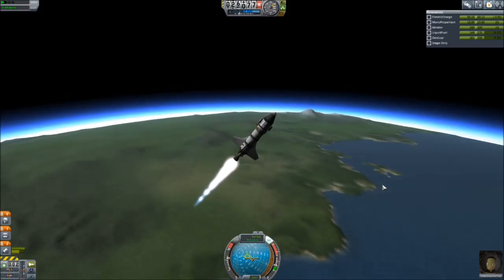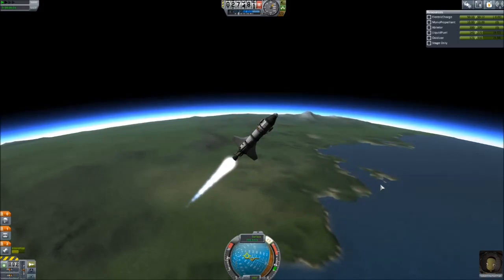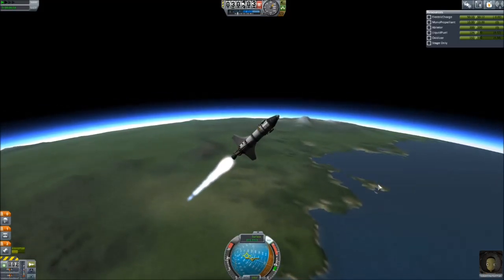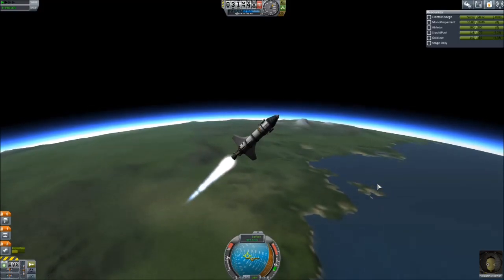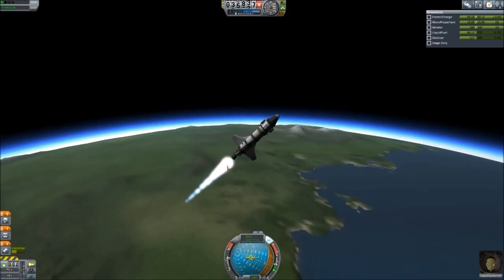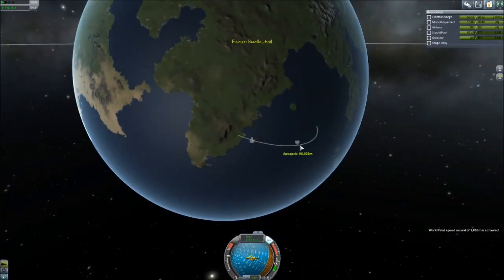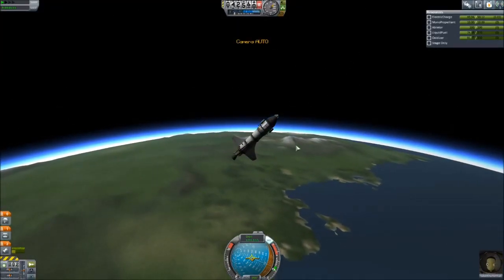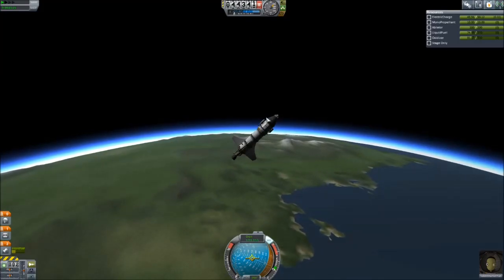I have some old flight plans and abilities that could get me into orbit, but some of that has to do with unlocking the Terrier, the LV-909, which is actually in a different part of the tech tree now. So now it's going to take someone a little more talented than me just to do that. We'll keep the SAS right here. We're kind of back on track. Dorsal fins making a huge difference. You can see we're going to get up to a hundred thousand meters, and we're not going to have enough to do much more than that, but that's okay.